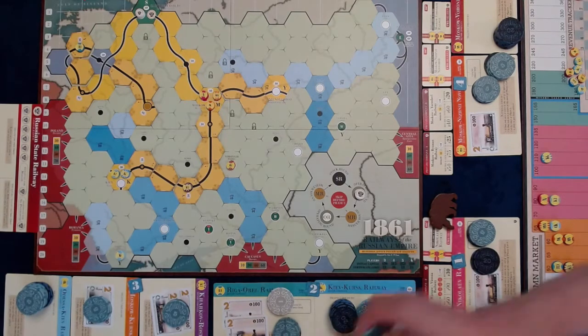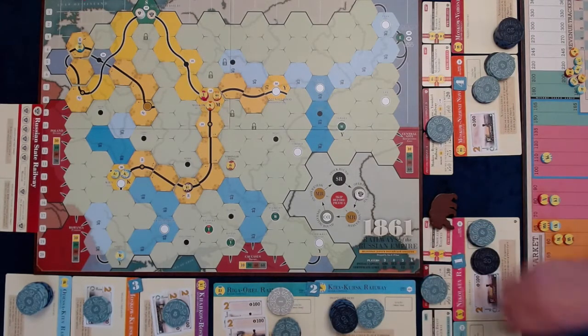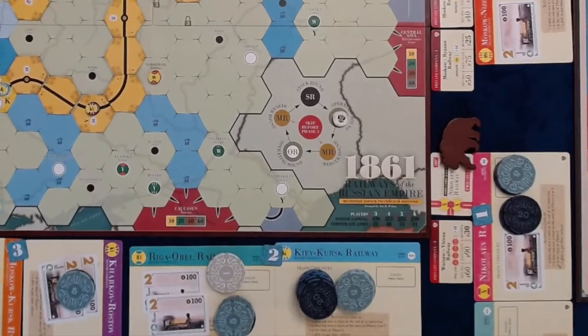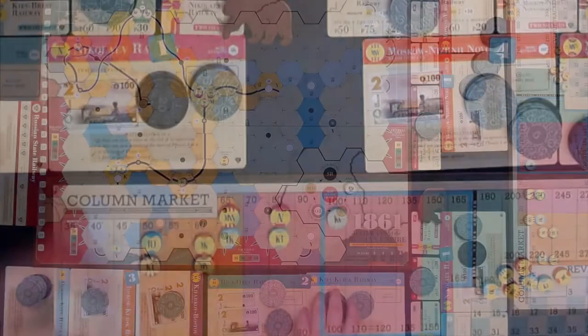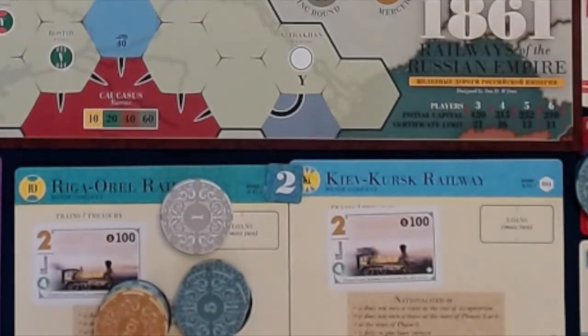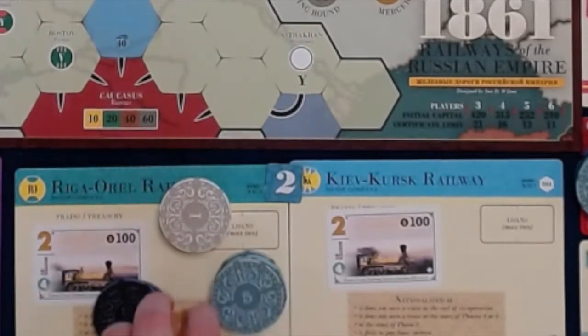Paying the private companies is the first thing to happen. Player 1 receives $30 for P5, Player 2 receives $15 for P2, Player 3 receives $10 for P1, Player 4 receives $45 for P3 and P4. Now the minor companies run. KK is the first to operate — it lays no track, does not run trains, pays no dividends, stock price drops to 100, and purchases a 2-train from the RO for $230. Purchasing the 2-train from RO means it will not be able to run this operating round; however, Player 2 did this to move money to a company that would operate later, predicting they could buy a 3-train if other players purchased the remaining 2s.